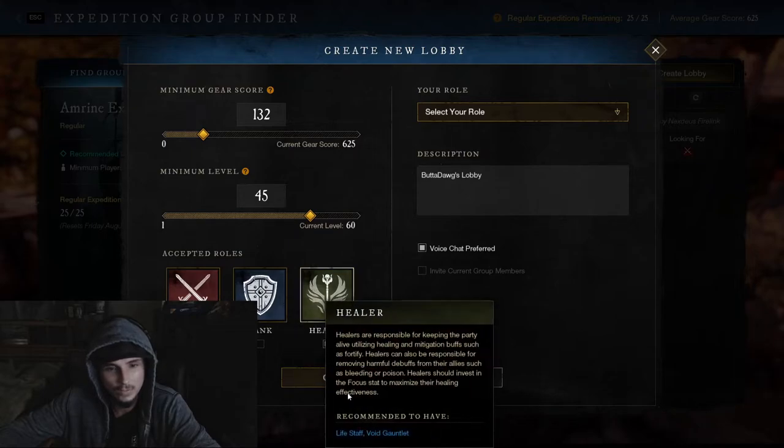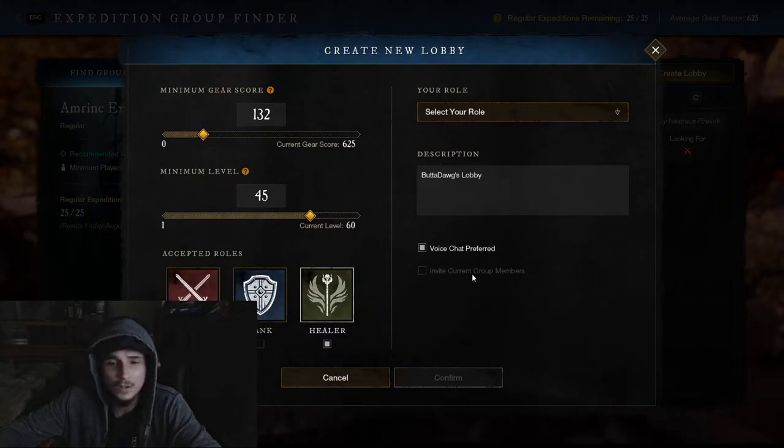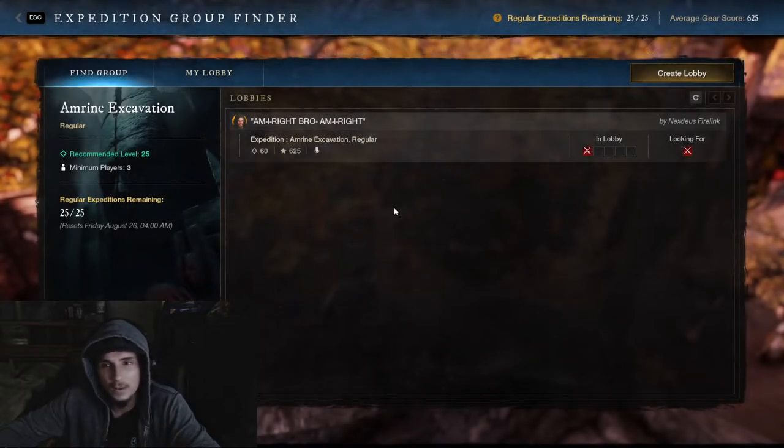You can uncheck roles that you don't want — say you already have a tank and damage and you only need a healer, then you would just want healer selected. You can also invite your current group members directly into the group finder, so there's no hassle with them browsing the list. You can send an invite instantly right to your group members as you create the lobby.